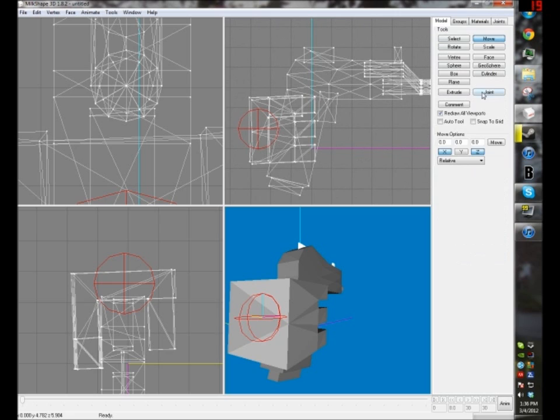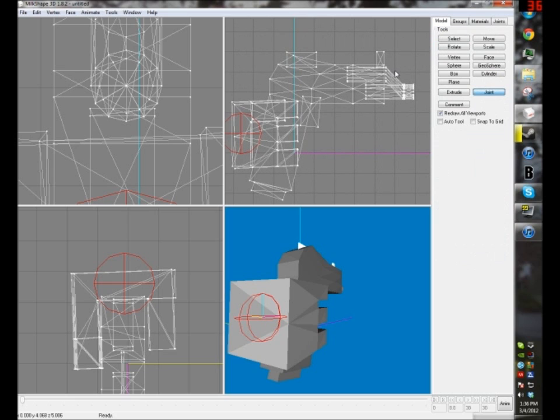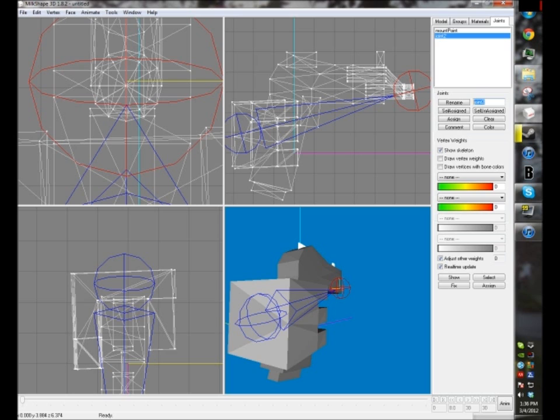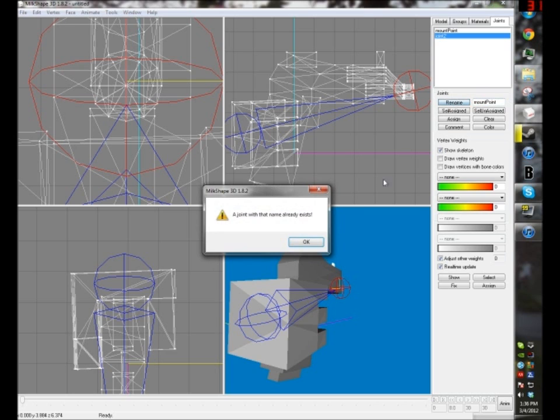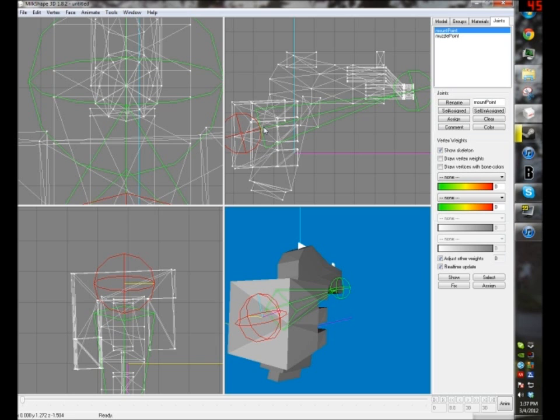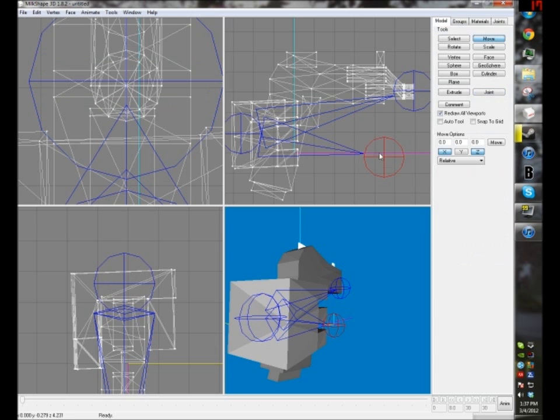Once I set up the joints I'm going to continue. Keep it red — this is the animation part. I was going to make it so when you fire it goes up a little bit, but I'll just use the normal default animations — keep it basic for learning. Make sure there's an arrow here so they're connected during animation. The first joint where the hand is is called mountPoint — capital P on Point. Lowercase muzzle: muzzlePoint, capital P.